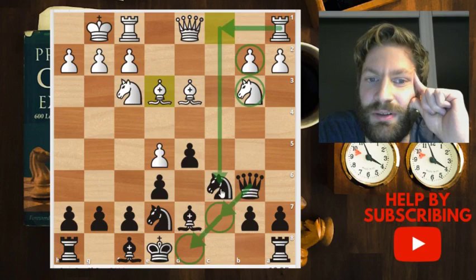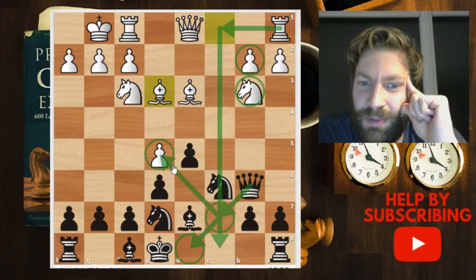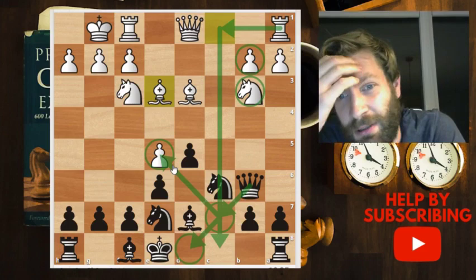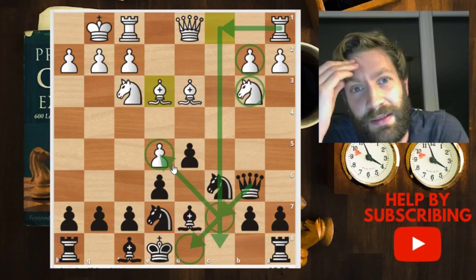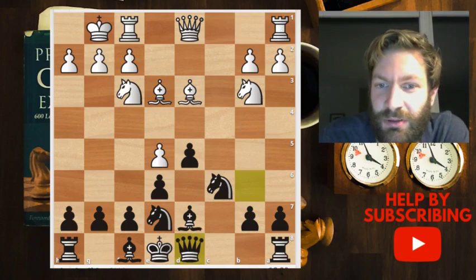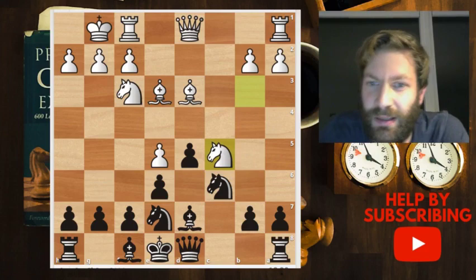The downside of queen to c7 is that white wants to put his rook on that file, though the upside is extra pressure on that pawn. I actually think queen to d8 is a reasonably good move. The database shows 17 games with queen to c7 and only one with queen to d8 — and in that game the black player was Alexander Morozevich, playing against Veselin Topalov. Morozevich got a really pleasant position out of the opening, so I can be a little proud that I played the same move.